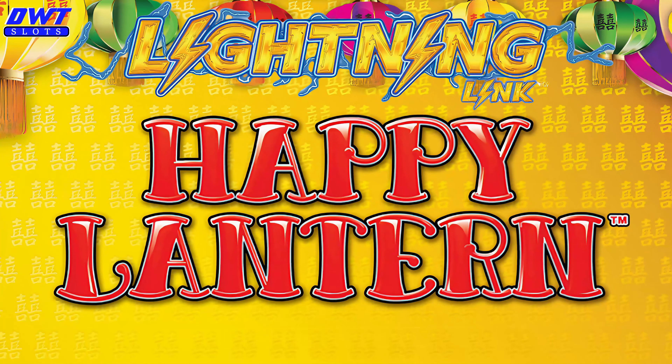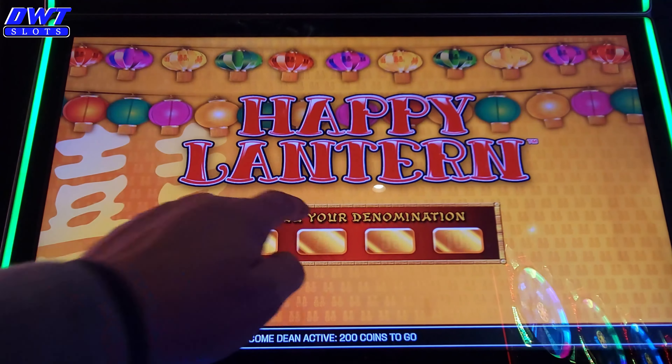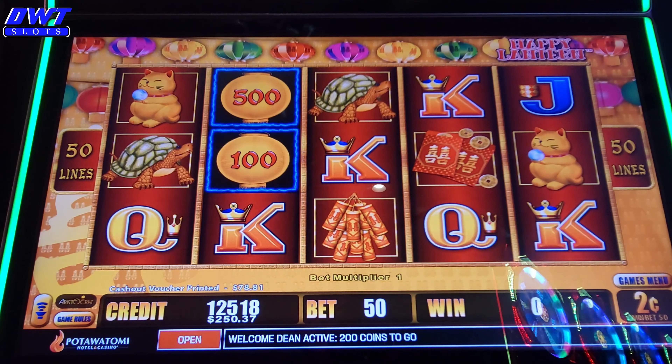I'm probably going to play Lightning Link — I'm going to play Happy Lanterns. Sorry about the glare, I cannot do anything about it. I was going to play Sahara Gold but that one was totally glaring the whole screen. So I put my ticket in for $250 and I'm going to play two cents denomination, $3 a spin.